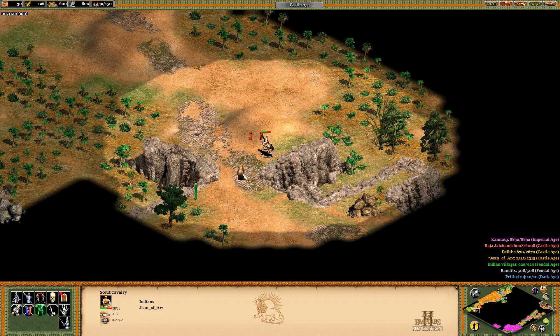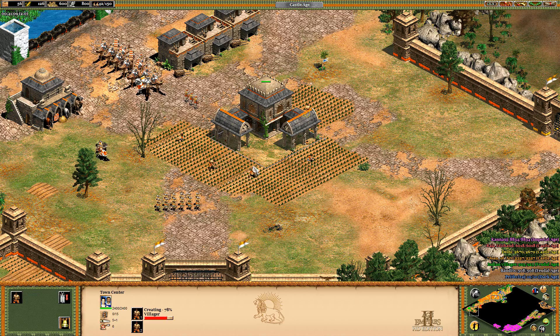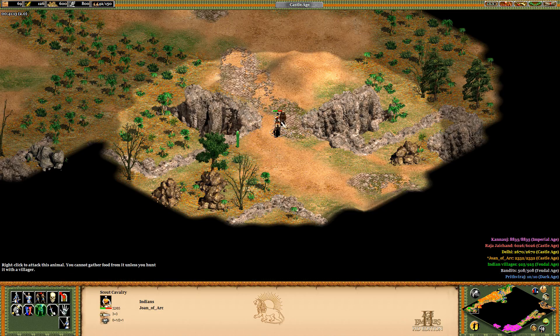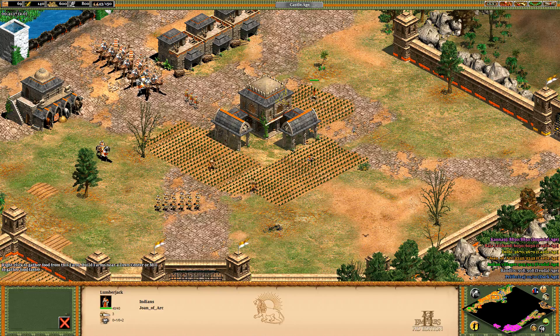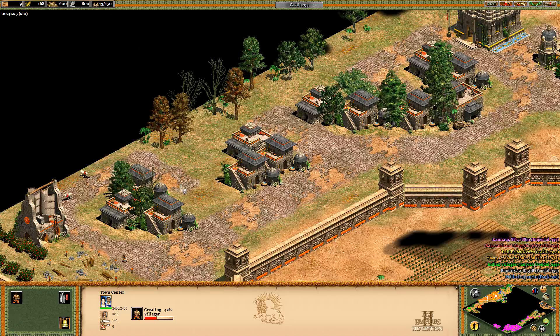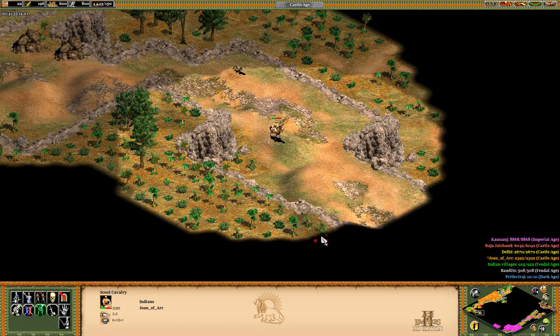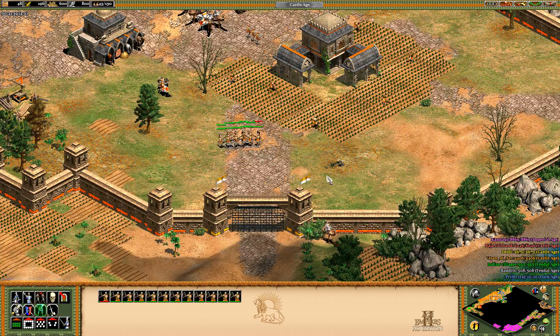I'm not gonna make a castle. I feel like that would be too much. I can't regret that I did that, but I'm kind of breaking the rules here. I'll make a town center and that's about it. I won't make a castle, at least not yet. Now everyone in chat is gonna be like, 'oh you cheater, you shouldn't have had that.'